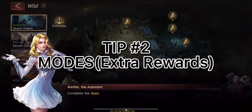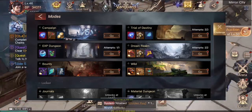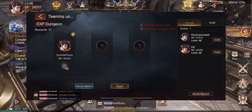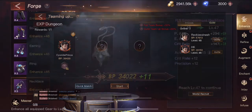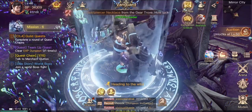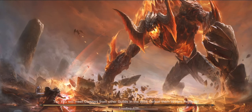The second tip is about game modes. As you can see on screen, you have campaign, bounty, and different modes. A lot of it is solo combat like campaign, but there are many modes you can play with friends. Playing with friends is important because if somebody sends you an invite, it gives you almost up to three times the rewards compared to doing it in quick match with random players.